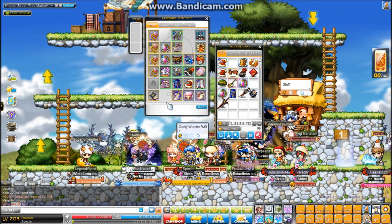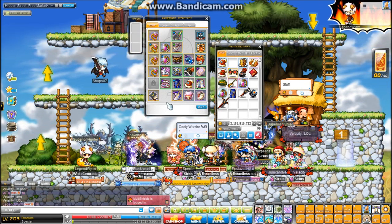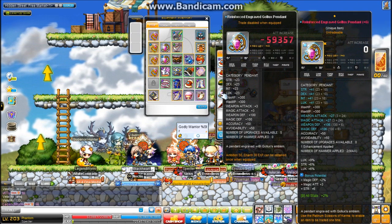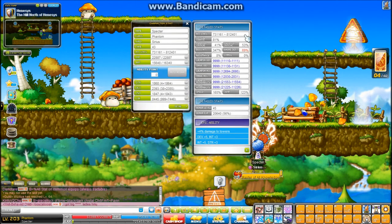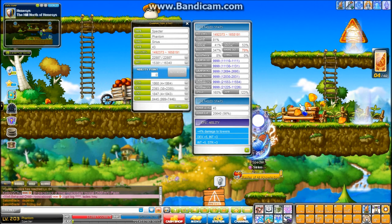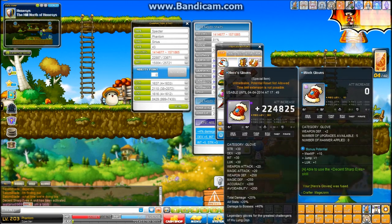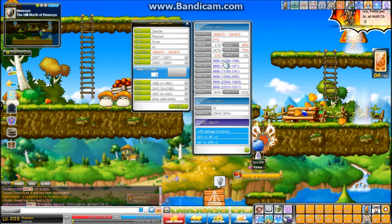I'm hoping that Nexon releases the Philosopher Book event or something again, so nebulites will get common and cheap again. I'll put 3% luck nebs on every single one of my equips — that should add somewhere around 30% luck, which will boost my range up by a bunch. Right now my range is 800k to 1.2mil clean, but Phantom's range goes up by a ton with buffs. Fully buffed right now my range is about 1.85mil, a little bit above it.